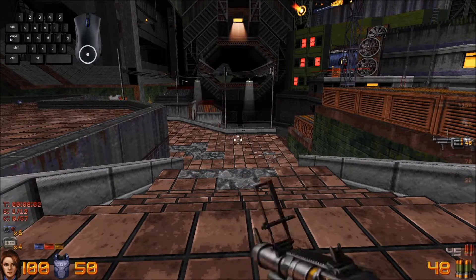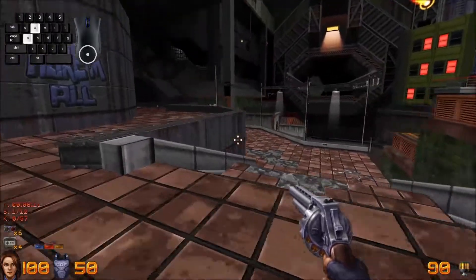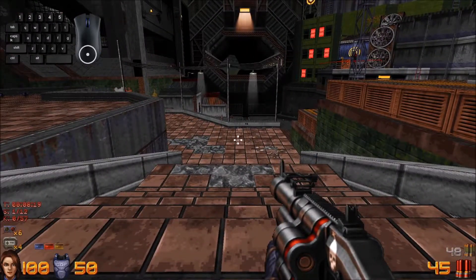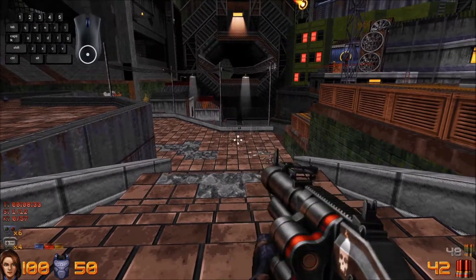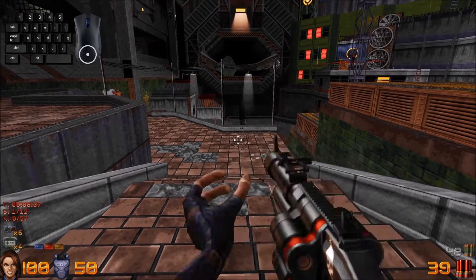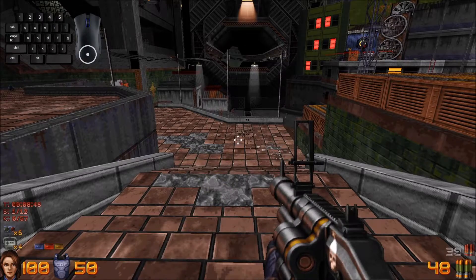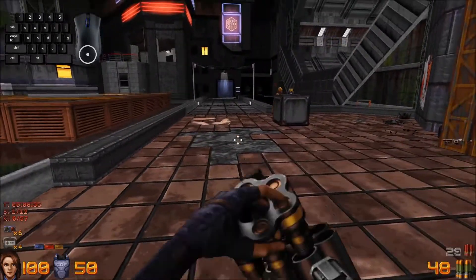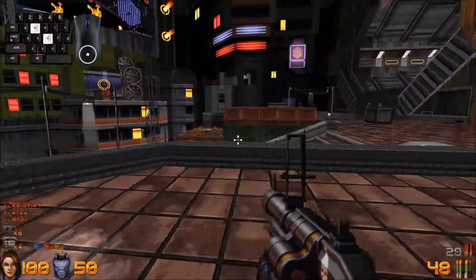The next trick I want to show you is what I personally call pump canceling, and that is primarily used with the Disperser. It can be done with any other weapon that reloads, but there isn't much need for it. We do this by hitting your reload key, swapping to your Electro Fryer, and pressing the fire key before Shelly puts the shotgun away. If you do this in a rhythmic pattern, you can rapid-fire the Disperser shotgun or the grenade launcher. With the grenade launcher, this can be pretty devastating and is very useful for some boss fights, especially Heskel at the end.